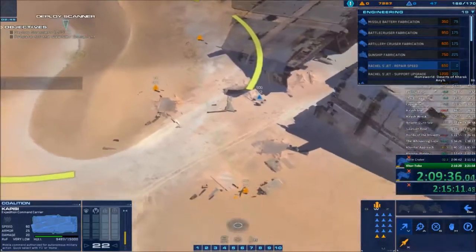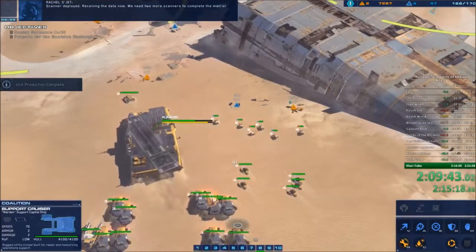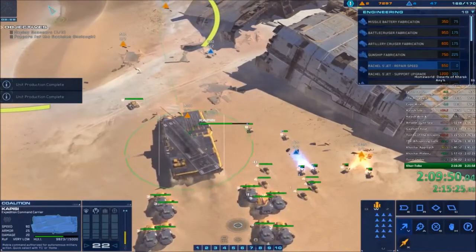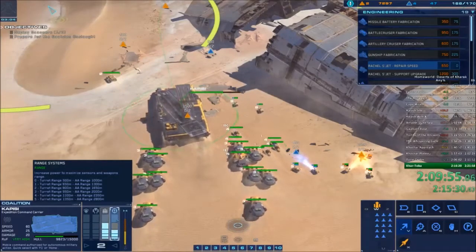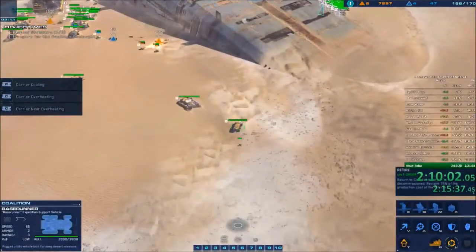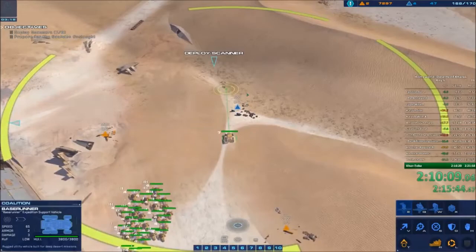Now I'm talking about real time and game time because a user named Payday from the Homeworld Universe Discord server created a load time remover and an auto splitter for this game. It's actually really, really cool. The load time remover pauses the LiveSplit timer during load times. I found out that my load times for this game are about 24 seconds, and there's I think 12 to 13 load screens.